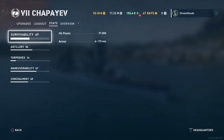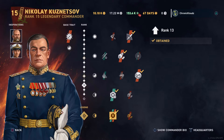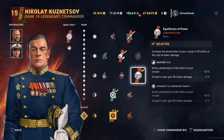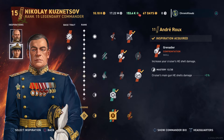Now let's look at the commander. I am currently running Nikolay Kuznetsov, I have him at rank 15, Legendary 2. The mods I run on him are Beyond Range, Igniter, Equilibrium of Power, Steer Clear, and Fully Packed. I have Nikolay Von Essen as First Inspiration and Andre Rowe as my second. Now let's get into the gameplay.